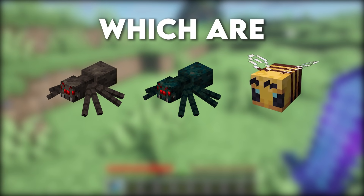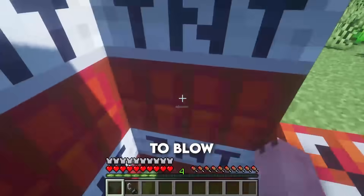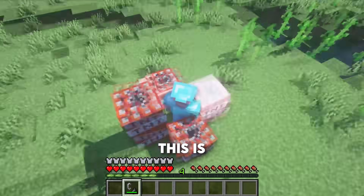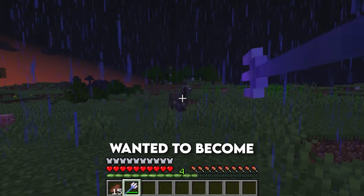are spiders, cave spiders, bees, silverfish, and endermite. Blast Protection — if you have ever wanted to blow stuff up and take less damage, then this is the enchant for you. Channeling — if you have ever wanted to become the Zeus